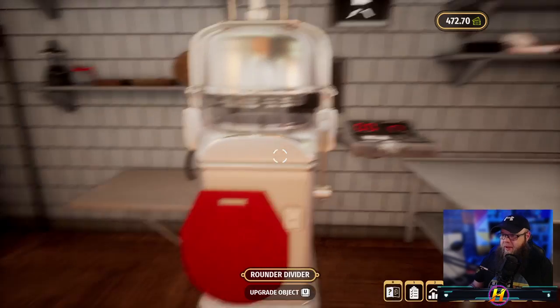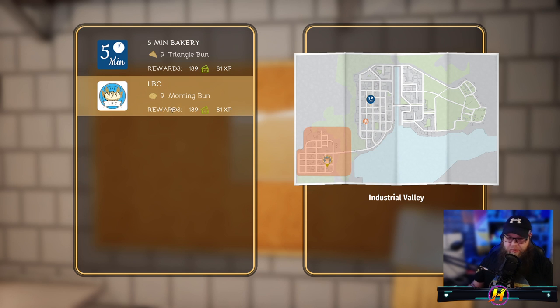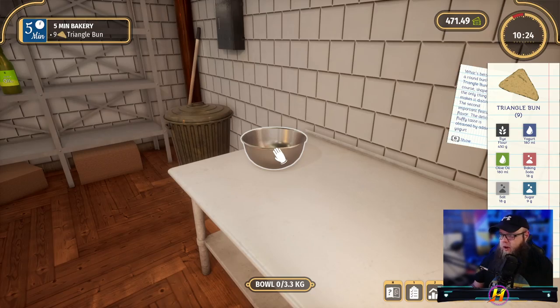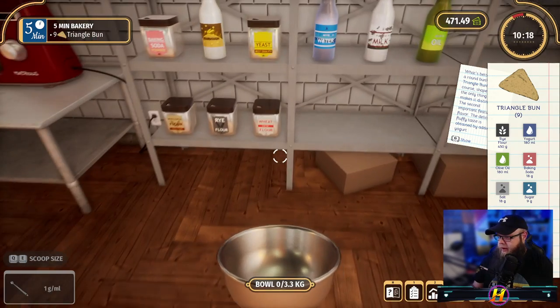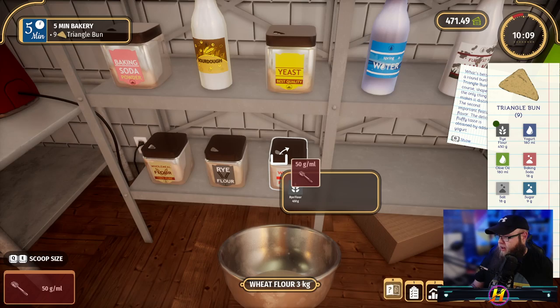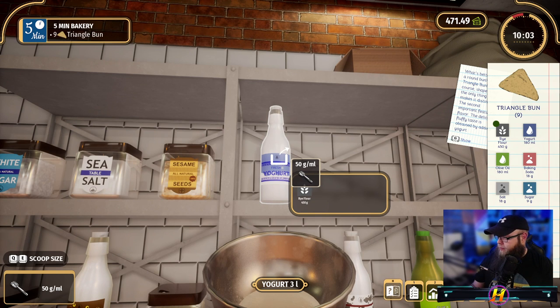Let's do it! We got a choice — we can do nine triangle buns or nine morning buns. I've always been a purist — if I'm going into business with five minute bakery, I think I need to get it all the way to the top. So we'll do nine triangle buns because now we can cut triangles. Rye flour — we need 450 grams. We need 180 grams of yogurt. We do yogurt? Oh yeah, yogurt — there we go.